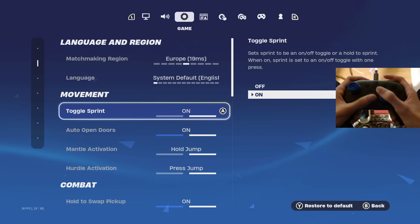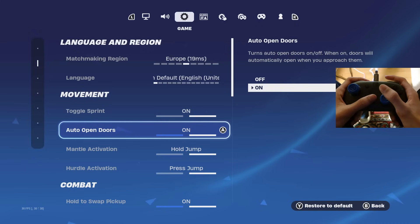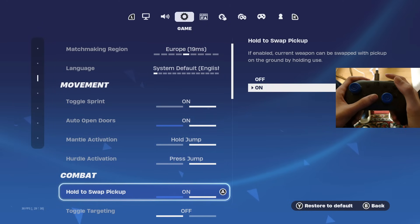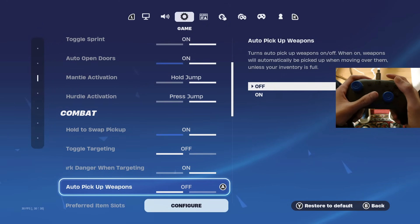Toggle sprint — you want to be sure you have this on on. Auto open doors — on on. Let's say you're editing a door accidentally and you just want to get out of it instantly, it does that. That's the reason I have auto open doors on on. Mantle activation on hold jump, and press jump as well.